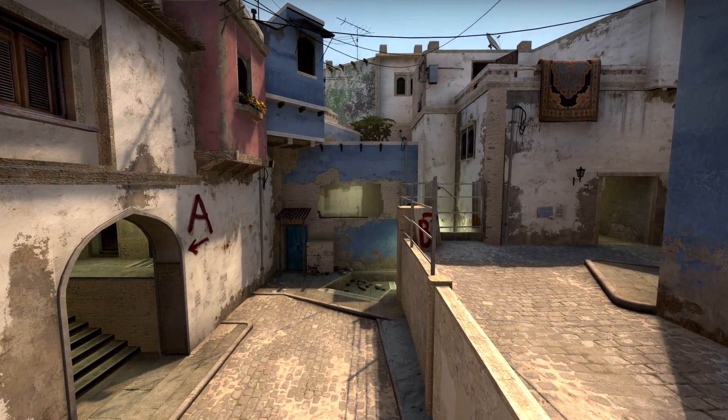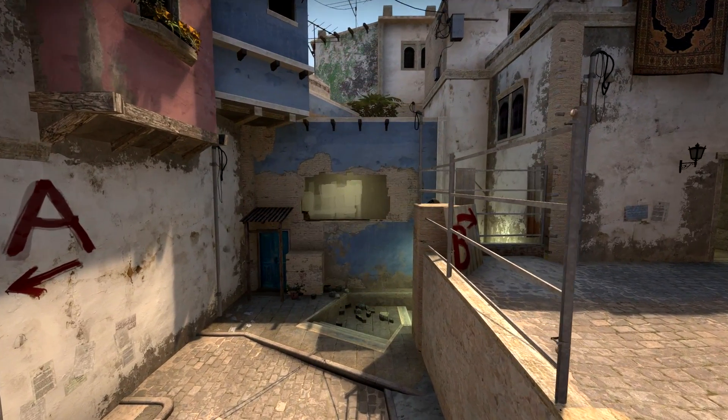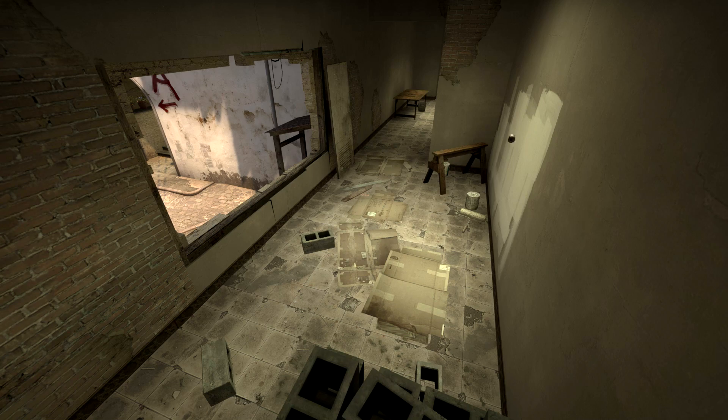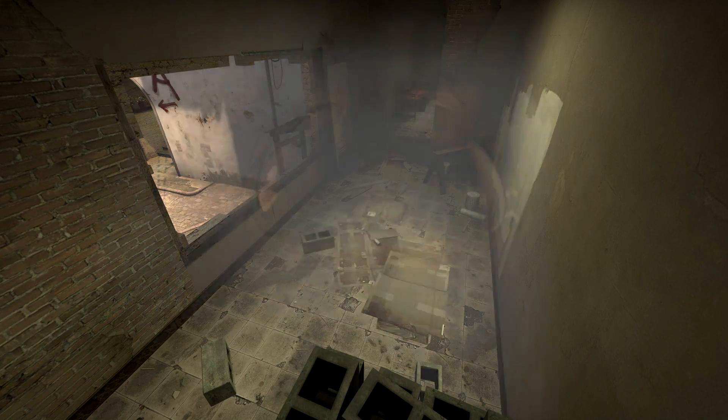The Mirage window. This is a very crucial part of the map and a lot of rounds have been decided very early in the round from here. If you are facing a strong CT mid on the terrorist side, it's really important to smoke this spot. But how do you do it the most efficient and safe way?